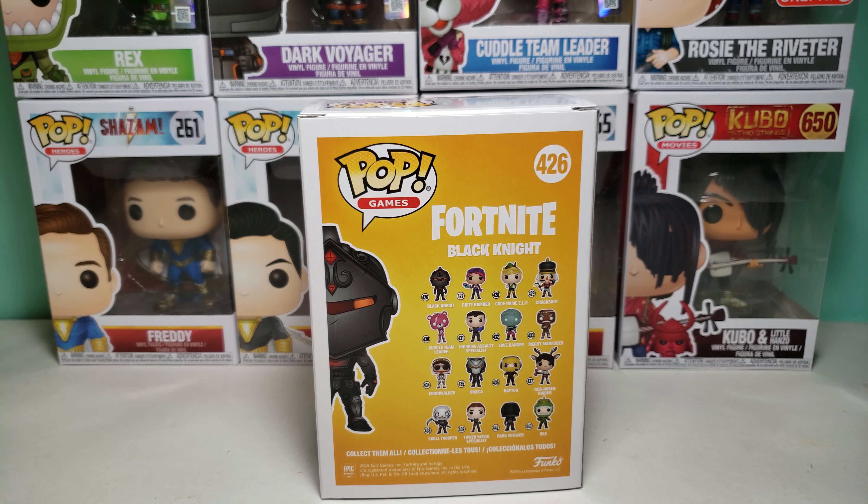I just opened the Amazon exclusive metallic version of that, Codename ELF, Crackshot, Cuddle Team Leader which I have right here, High Rise Assault Specialist, Love Ranger, Merry Marauder, Moonwalker, Omega — I actually have that coming in the mail.